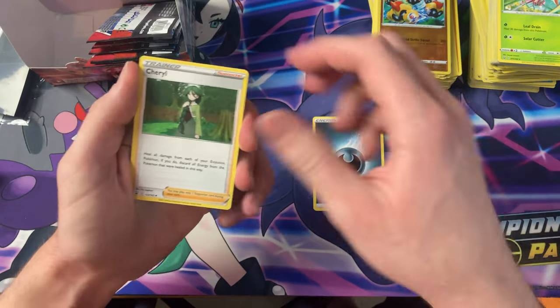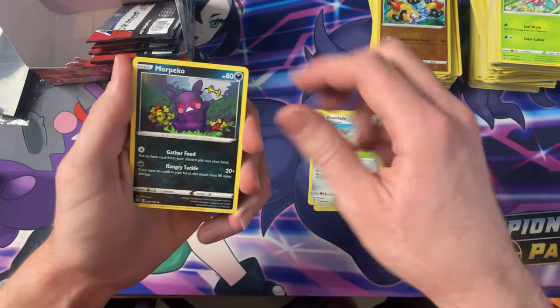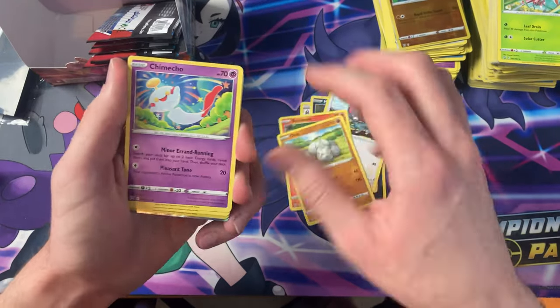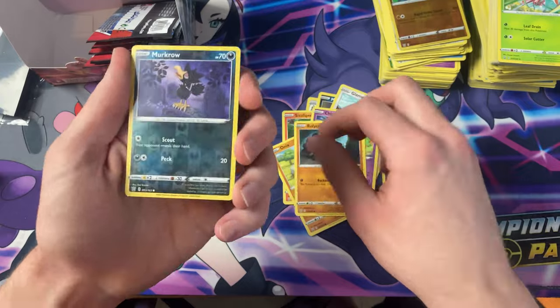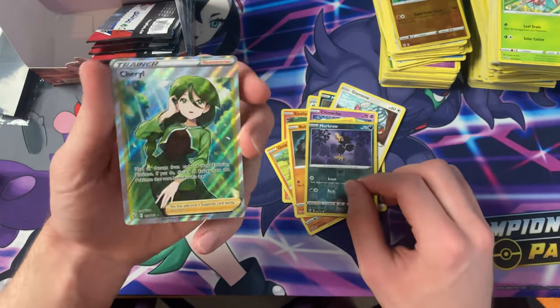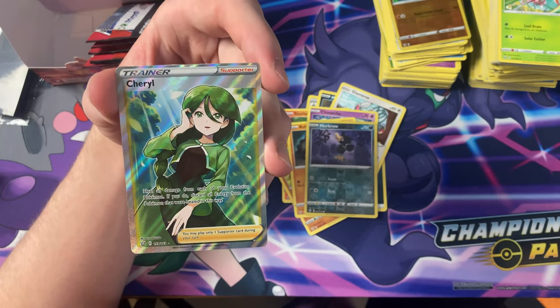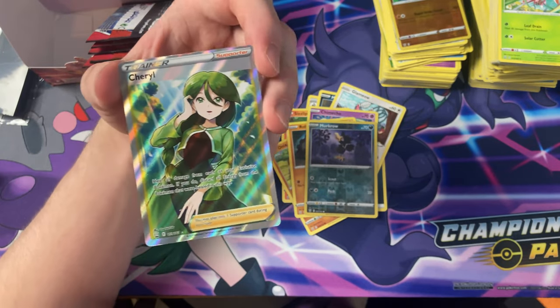Darkness energy, Cheryl, Doublade, Morpeko, Glameow, Sizzlipede, Onyx, Chimecho, Roly-Coly, the Reverse Murkrow — and we got a Full Art Trainer: Cheryl! That is not bad.